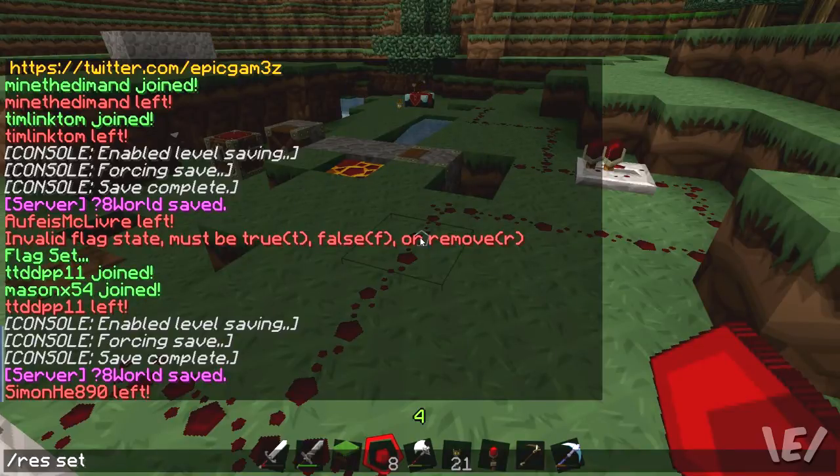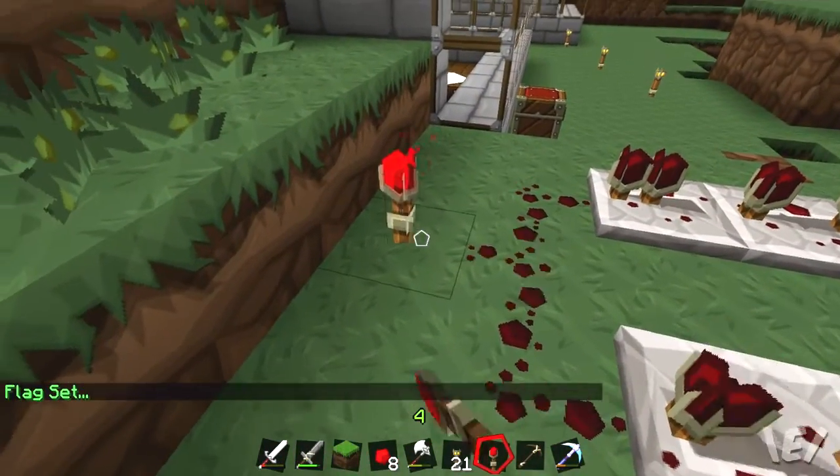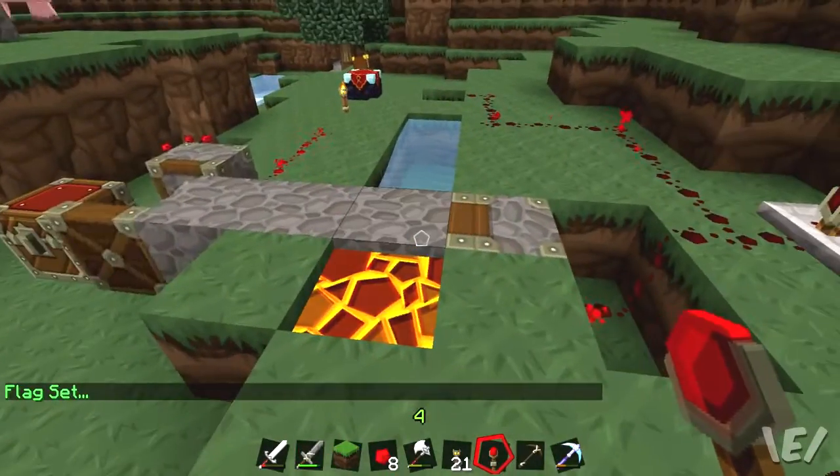We're going to do: /res set — epic home, which is my property, you use whatever your property is — piston true. There we go, flag set. All right, let's give this a shot and see.